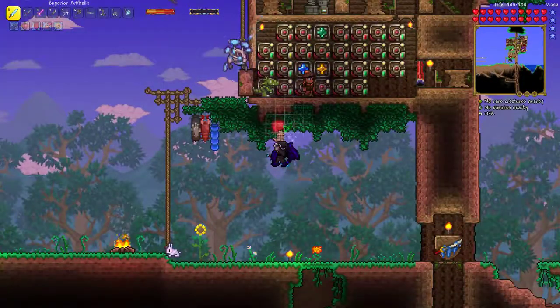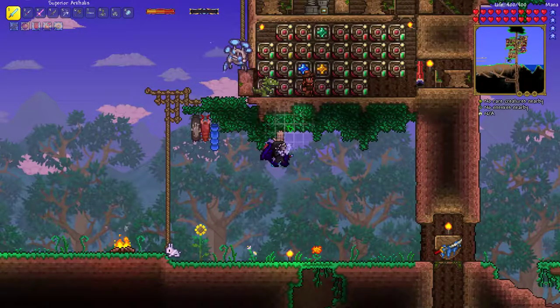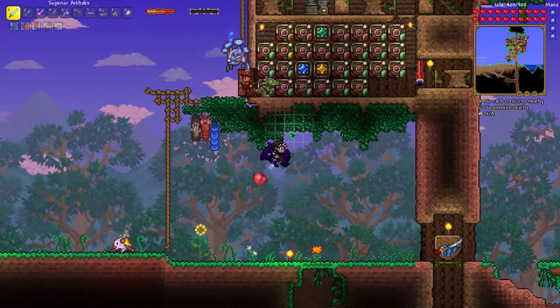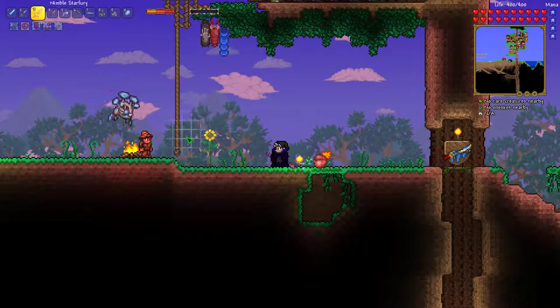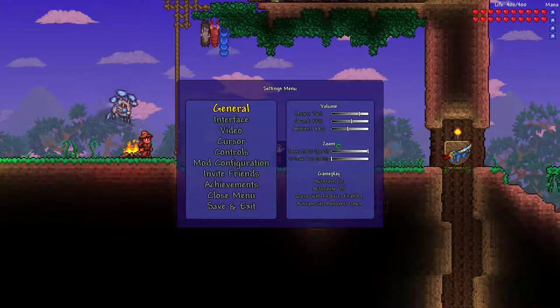Alright, come on, we're going over to the house. I don't have enough materials — don't worry about it, I'll get you that one, we're actually playing tomorrow. Did you put your zoom on 200? Where do you do that? In settings.